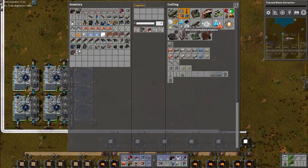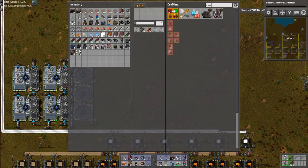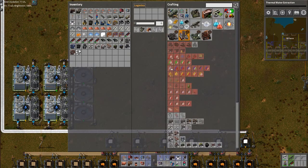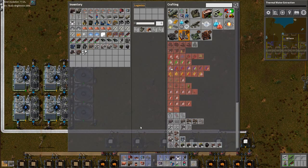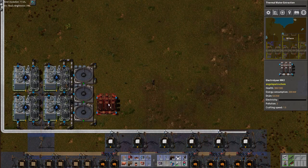Anyway, the next part of the equation is coming back to chlorine. That's in the first one — in a something something with six dots on it, an electrolyzer or electrolyzer mk2. We'll take the electrolyzer mk2. Let's take two of them — don't know how fast it works. Let's build them here.